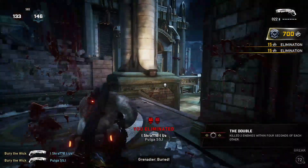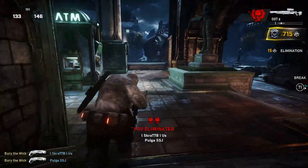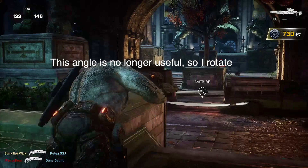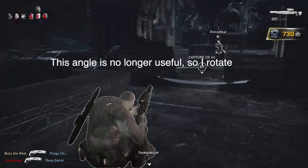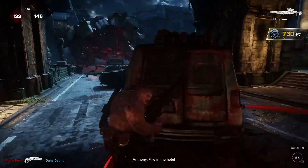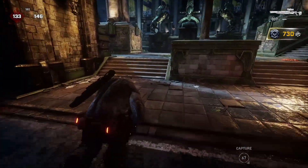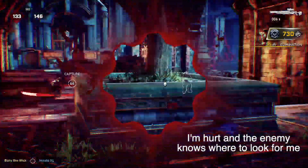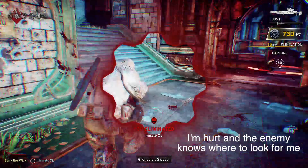Weaker sniper players will pick a spot that looks natural — something like the overhang on Clock Tower — and sit there trying to pick off players. But the longer you sit there, the more players will avoid your sight lines. Move around the map to constantly change your angle of attack. The more the enemy has to worry about you, the more effect you have on the game. A large amount of the power in this weapon comes from map control, not necessarily the kills — so shift your position to maximize your effect.